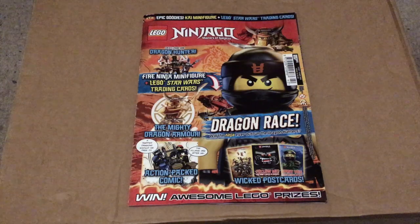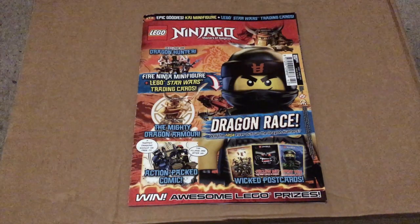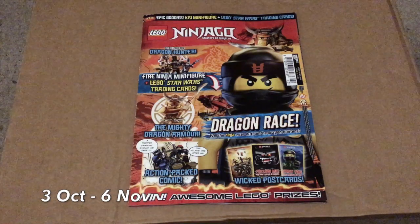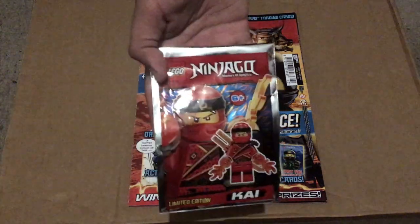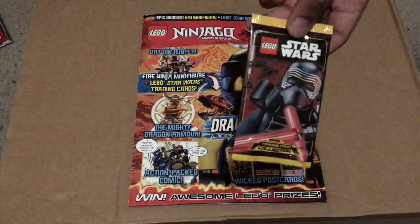Hi guys, this is Malamani and today I will be taking you through Immediate Media Co's 42nd issue of Lego Ninjago Masters of Spinjitsu. This issue comes with an exclusive Kai minifigure with fire powers as well as a pack of Star Wars trading cards.